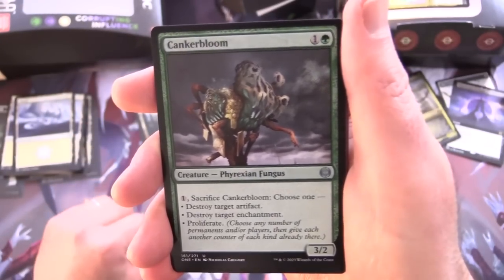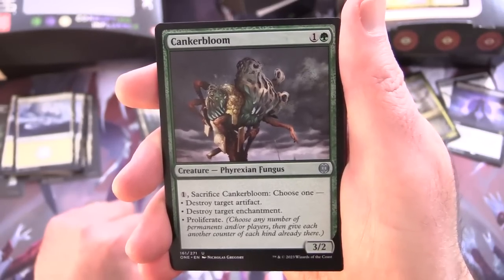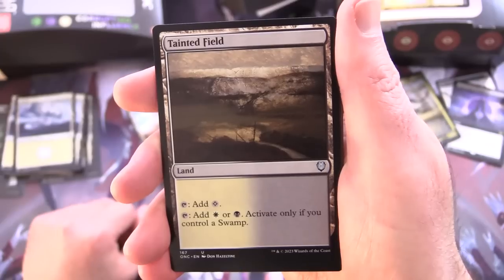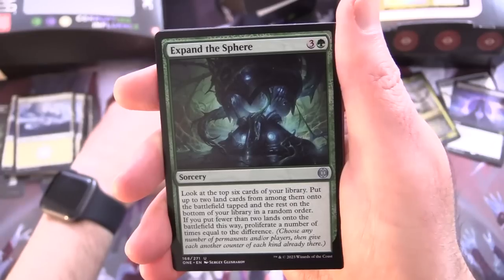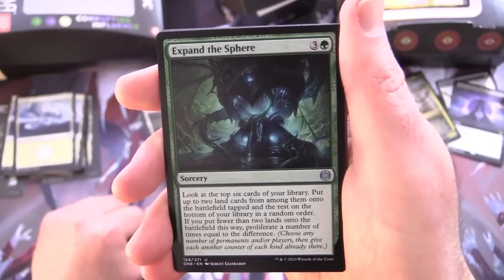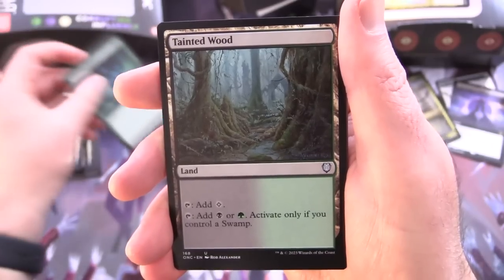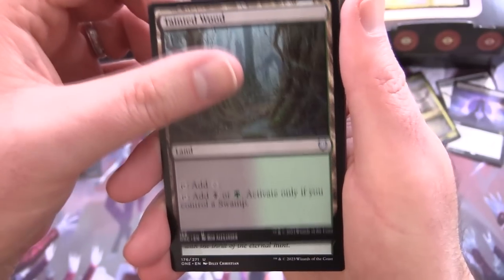Canker Bloom — creature Phyrexian Fungus 3/2 for 2, for 1 sacrifice it to choose one: destroy target artifact, destroy target enchantment, or proliferate. Sandstep Citadel — land enters tapped, tap for white, black, or green mana. Tainted Field — tap for colourless or tap for white or black, activate only if you control a swamp. Expand the Sphere — sorcery for 4, look at the top 6 cards of your library, put up to 2 land cards onto the battlefield tapped and the rest on the bottom in random order; if you put fewer than 2 lands, proliferate a number of times equal to the difference. Tainted Wood — tap for colourless or tap for black or green, activate only if you control a swamp.